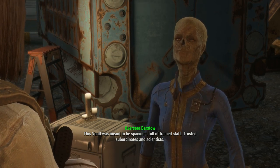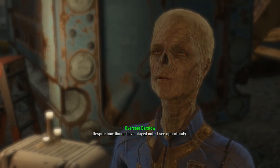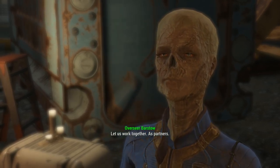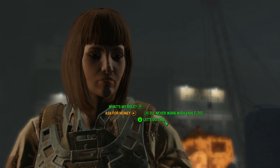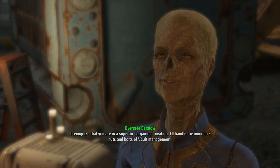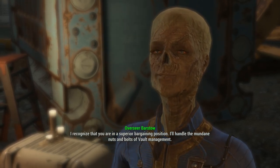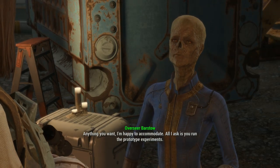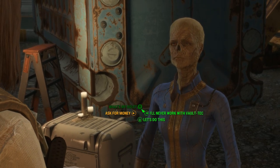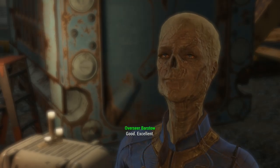This vault was meant to be spacious, full of trained staff, trusted subordinates and scientists. Despite how things have played out, I see opportunity. Let us work together as partners. What's my role? I recognise that you are in a superior bargaining position. I'll handle the mundane nuts and bolts of vault management. Anything you want, I'm happy to accommodate. All I ask is you run the prototype experiments. I want to say that, but I'll say this just for curiosity.